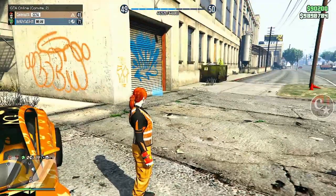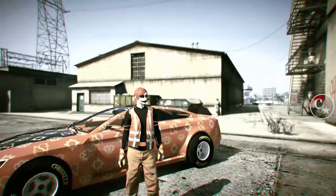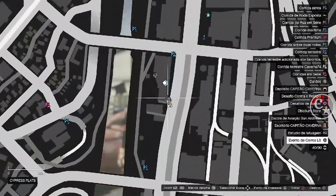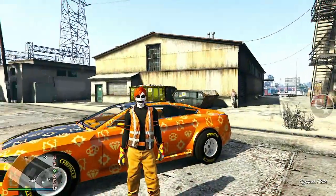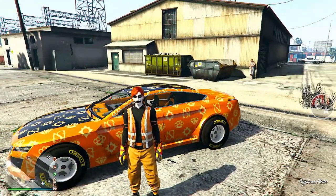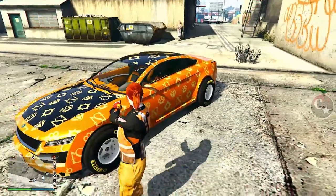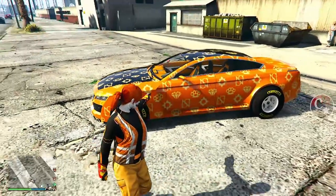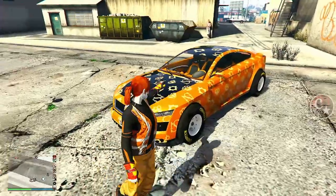É simples e fácil. Estou na sessão de convite junto com um amigo, aqui na porta do evento da Los Santos. Para quem não sabe, fica bem aqui. A gente vai precisar de um veículo diferente — por exemplo, eu vou estar fazendo com o Revolter, que já tem a estampa que eu quero. O veículo está mod.